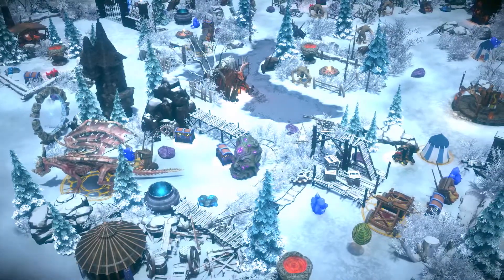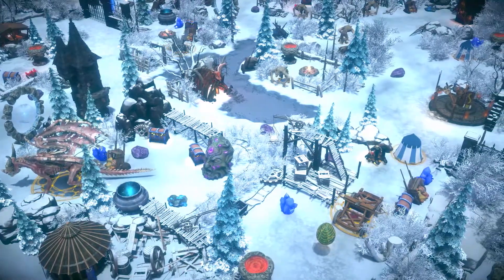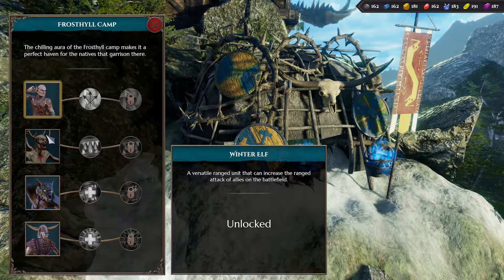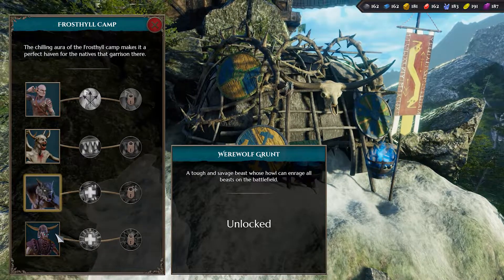The rugged Frosthill Camp is full of beasts and monsters acclimatized to the treacherous cold of the north, including winter elves, mountain things, werewolf grunts, and undead soldiers.